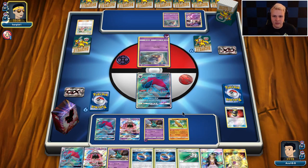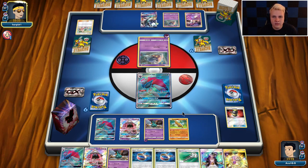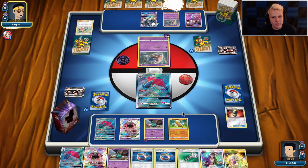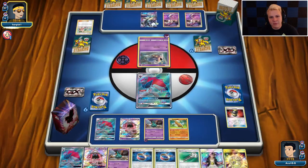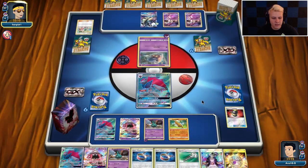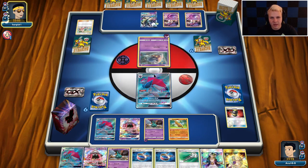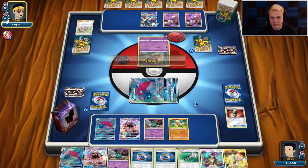And now he can even Hypnosis us, which kind of forces us into using Guzma. But it's not that big of a deal. He's playing Psychic Malamar — well, I guess he still could be playing Ultra Necrozma and Cosmo. I actually kind of want to now trap this energy on this Inkay anyway. So I think I'm going to probably go for a Guzma on a Malamar no matter what, and just kind of trap this. Because if I KO this and the energy gets to the discard pile, which I don't really want to have happen, I kind of want to be stuck on the Inkay for the whole game. Potentially.